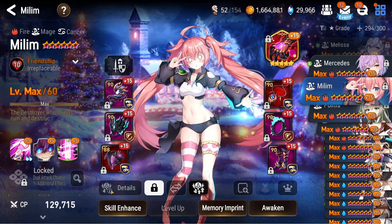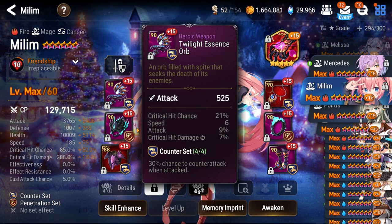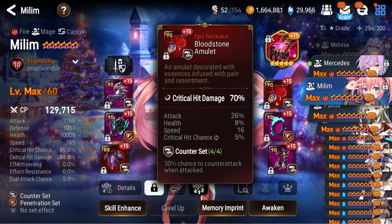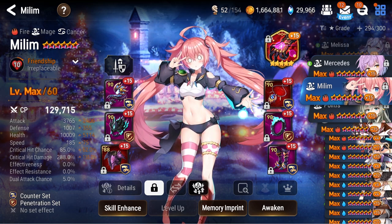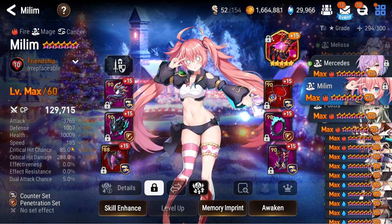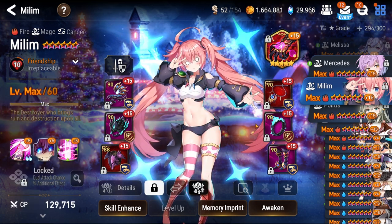Moving on, we got Milim — she's on a counter set with penetration as well. She has hardly any bulk; this is a filler kind of build. I can use her in guild wars, but outside of that she's not very RTA viable with this bulk. She'd need more defense and more HP for that. Blackhand the Goddess to round out crit rate and help in the early turns. Counter set because on speed set she'd be around 200 speed, so might as well go counter for the extra utility at the cost of hardly anything.